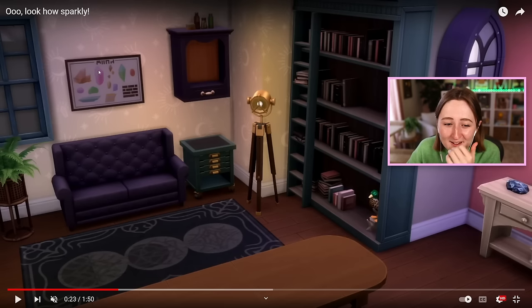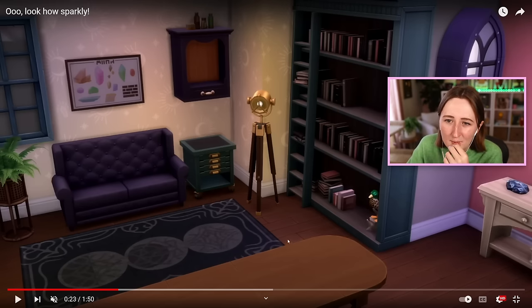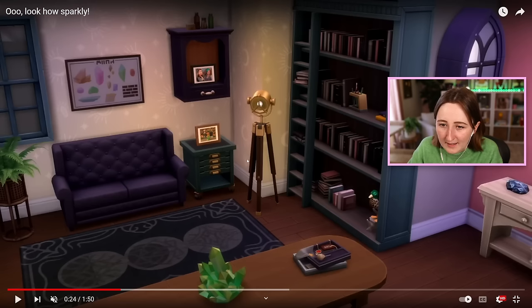We also have what looks like a little crystal poster and this really cute plant. We've got a beautiful rug, which I love. I can't really tell what this is — is that a modular coffee table? Kind of like how the sectionals are from Dream Home Decorator? That's what this looks like to me. I'm also seeing what looks like a couple of different wall cabinets, which is nice — helpful for this sort of thing because you're probably gonna have a lot of stuff you want to store in here.